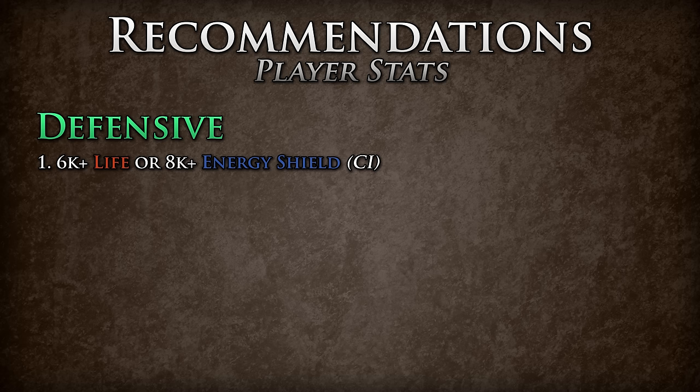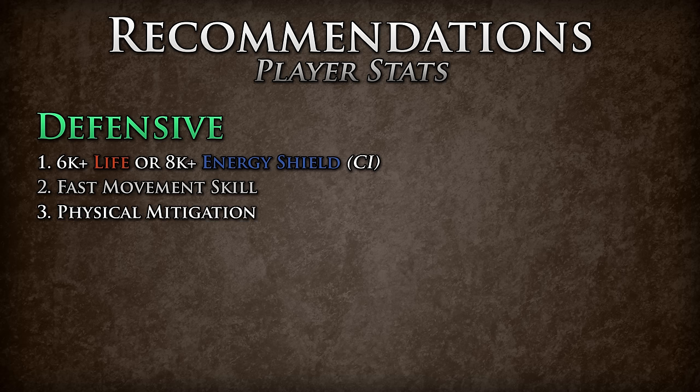For defenses, you will want to be looking for 6,000 plus life, or 8,000 plus energy shield if you are CI. These numbers are not set in stone and can vary depending on your other defenses and offenses. A fast movement skill for dodging attacks and a good source of physical mitigation are also important. This includes, but is not limited to, fortify, granite flasks, assault flasks, and endurance charges.